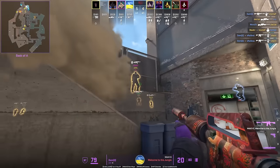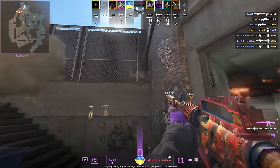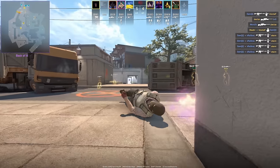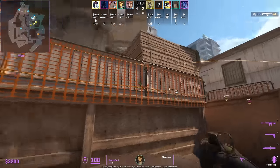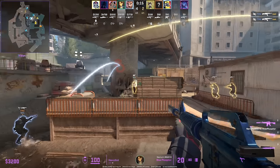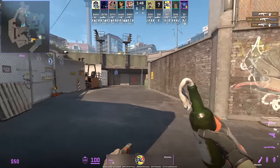When retaking, spam the bottom right corner of this wall — you might get lucky because T's often hold from that position in the after-plant. Really cool flash from Heavy God as the T's are splitting onto B; he throws it off the pillar, which blinds players towards short.